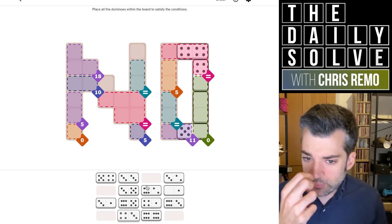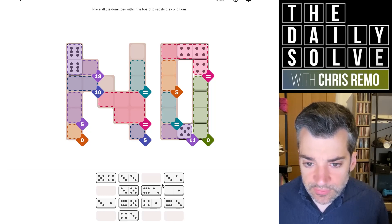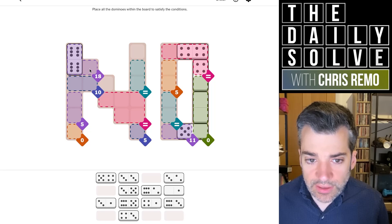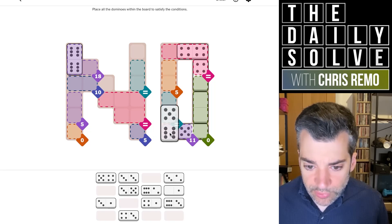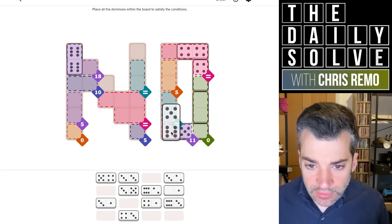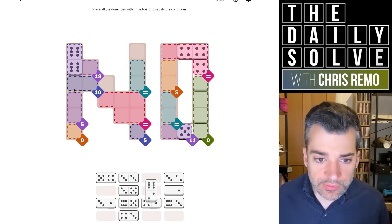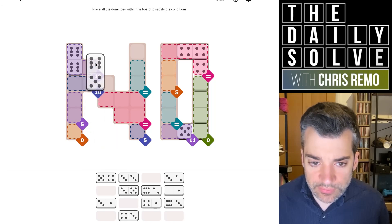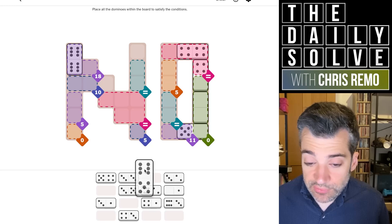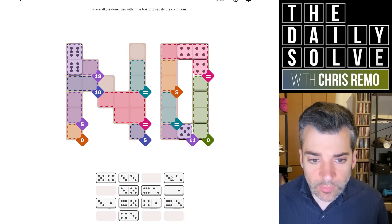That gives us wiggle room of one additional six to work with. We can put in the double six here - that's actually required, so we can get that out of the way. Now we have three sixes left and we need two of them between the last cell of the 18 and the other cell of the 11. The six-two cannot go here because we couldn't put an eight in the other half of the 10. The six-five seems possible, but the six-three doesn't work because we'd need a seven in the 10.